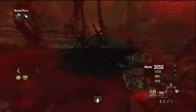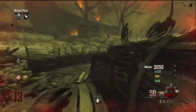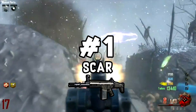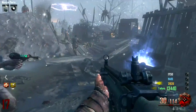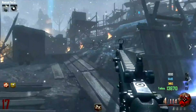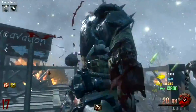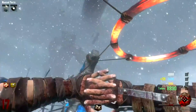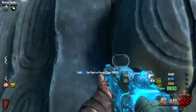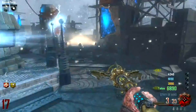And here we are at number 1 — the best box gun in all of BO2 Zombies, in my opinion, goes to the Scar-H on Origins. Unfortunately this gun is only on Origins, but it is an absolute monster. Non-Pack-a-Punch it's incredibly powerful, and Pack-a-Punch it's even better. On top of that, you can get this gun for free by completing the challenges on Origins. I really wish it was on more maps within BO2 because it's so good — it's one gun I always want to have whenever I play Origins on Black Ops 2 Zombies.